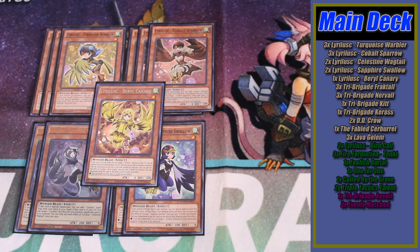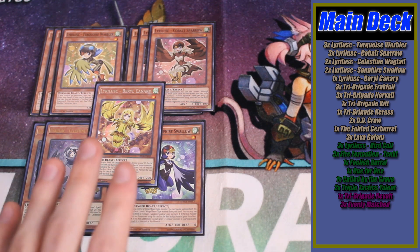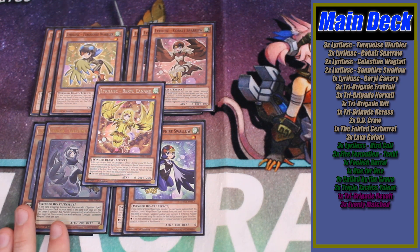Not only are you not going to access your graveyard half the time, Zeus isn't even an option because they're going to rip it with Diablosis. On top of that, we're also not playing On Sunblue in the main this format because it does nothing against Castra. Castra's inherent summons are not once per turn. So we really only need the one copy of Barrel Canary — you could side the second copy especially if you put On Sunblue in your side. All the other ratios remain unchanged: Turquoise is your main starter, Cobalt is your main combo piece, Celestine is your alternative combo piece, and Sapphire is one of the best extenders in the deck.